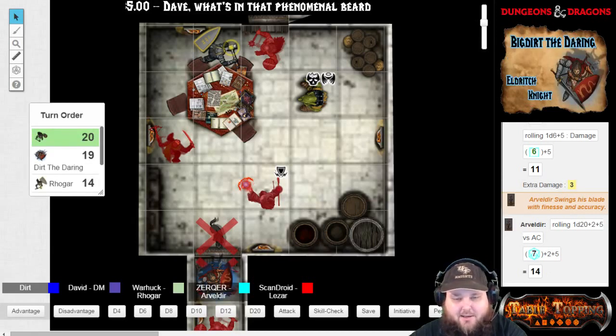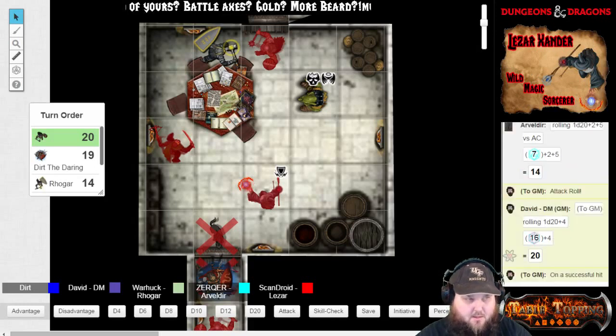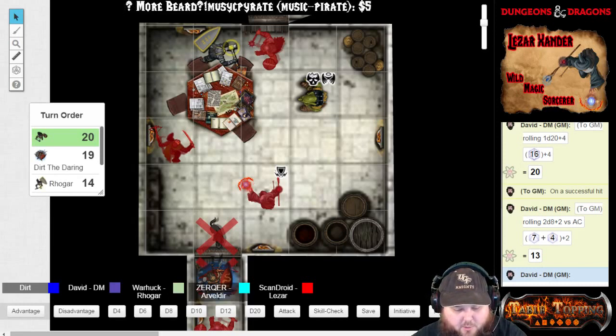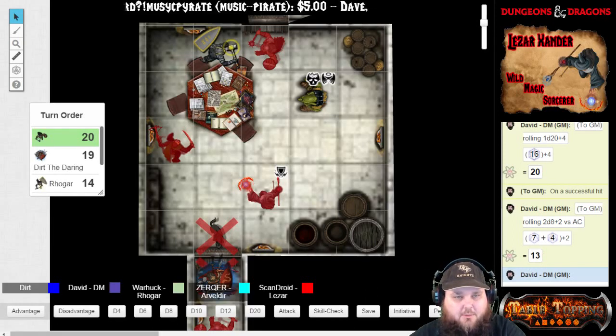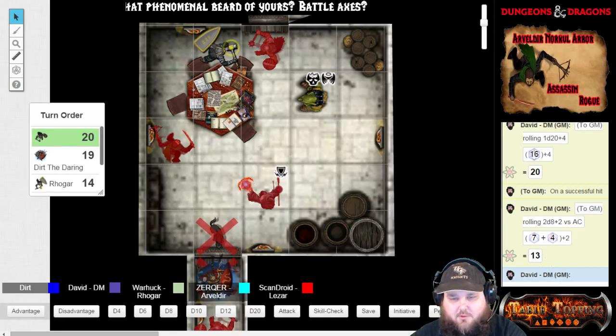Bugbear is going to attack. Let's go ahead and get an attack in on Rogar. That is a 20 versus armor class — that's definitely a hit. You take a total of 13 piercing damage from the hit. This is a very mighty hit that you just took. I am definitely bloodied — or weakened. You guys are all weakened.